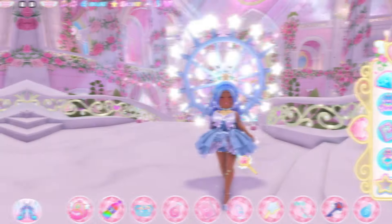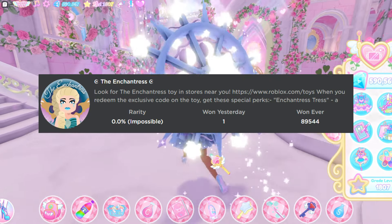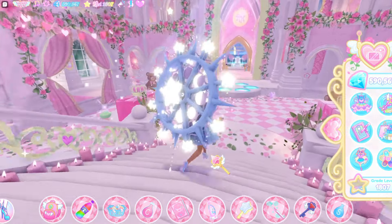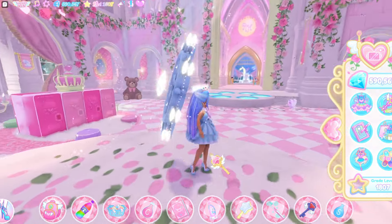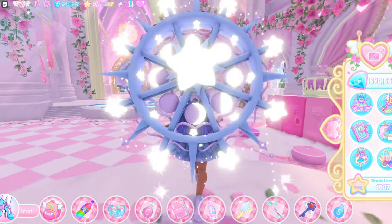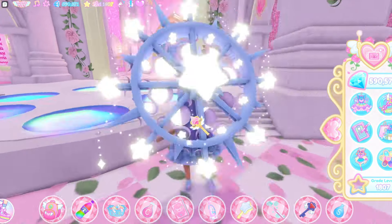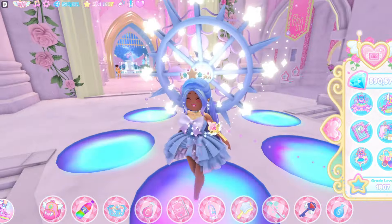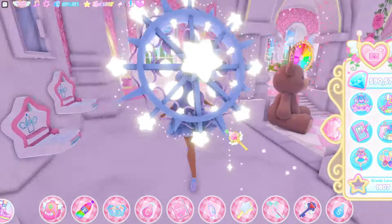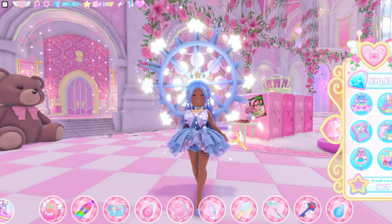Let's get into the video. The first badge you guys can get is called the Enchantress. Basically, how you can get this badge is that you need to go to one of your local stores and get the Enchantress toy. When you get the toy, you have to go on Roblox and redeem the code. When you redeem it and join Royal High, on the right side of your screen you should get a badge, and you should also get the mood changing necklace as well.